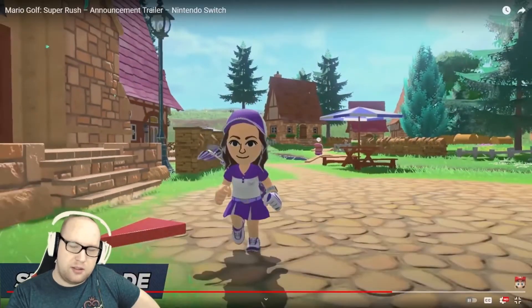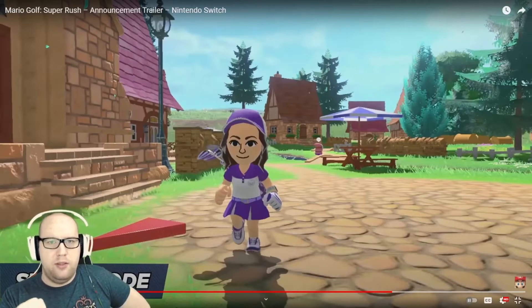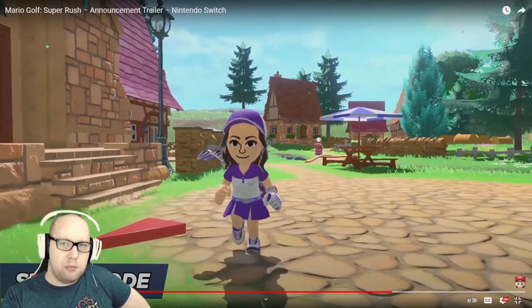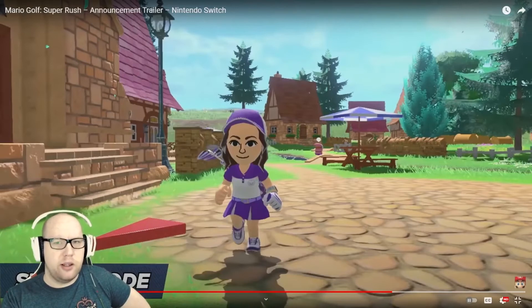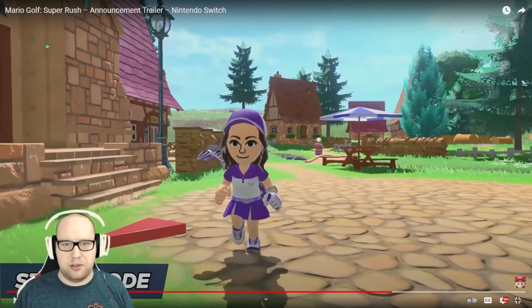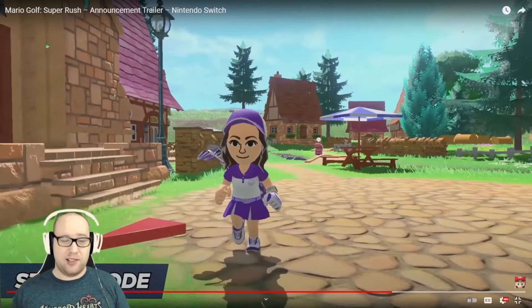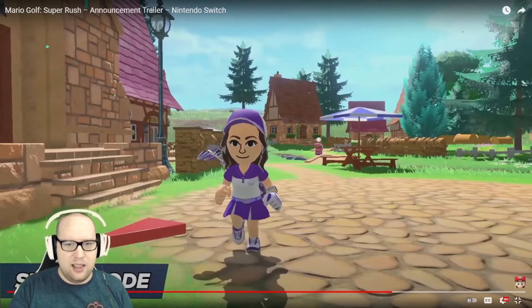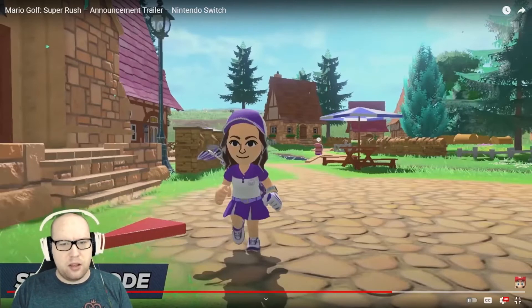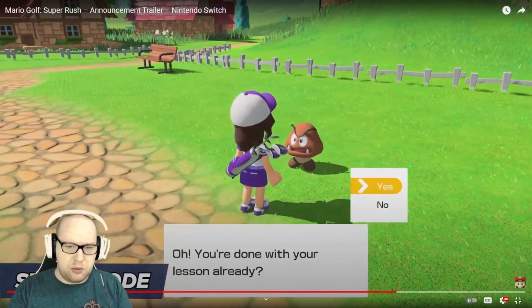Here we've got a story mode, and it seems like a throwback to the Mario Golf game on Game Boy Color. I never played it, but that had an RPG single-player story mode where you played as kids interacting with the Mario characters. It looks like that's what this is — you play as your Mii, maybe pulled from your account, and you interact with people.